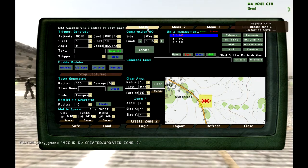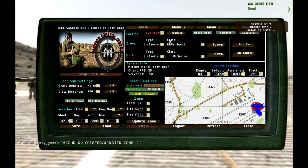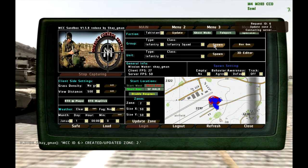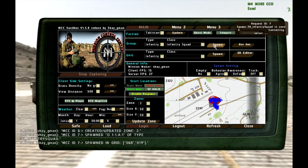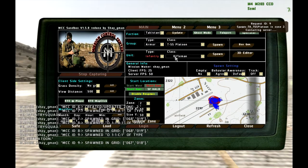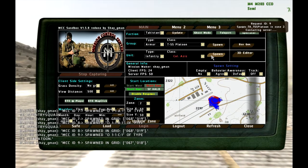Now let's go to the main menu and switch to the Russian faction for the Takistani — it's better for this desert setting. Let's spawn two squads and one ammo. Let's make it a D-55.